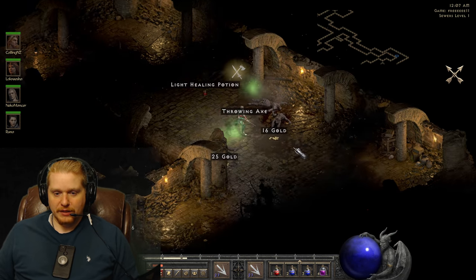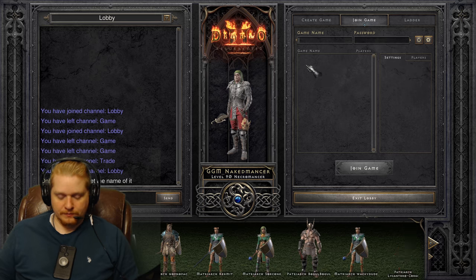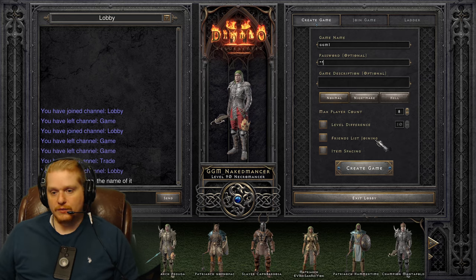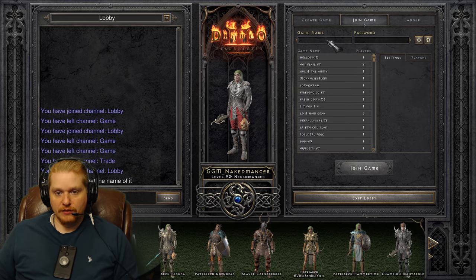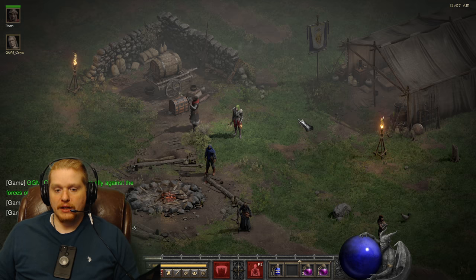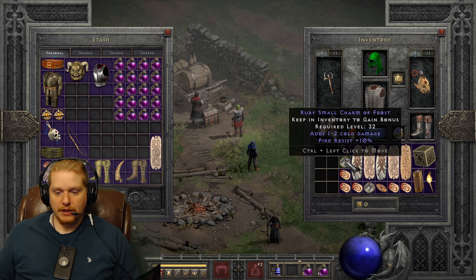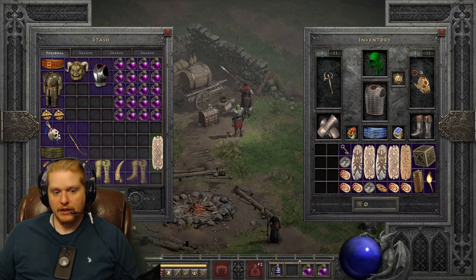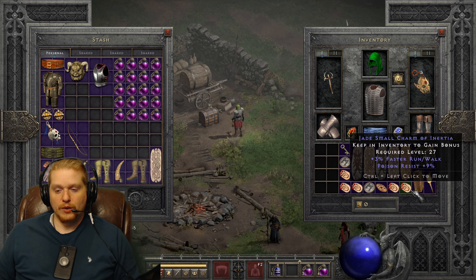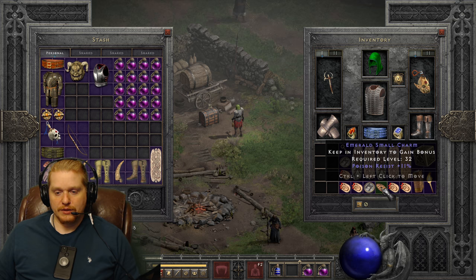There are some other charms we should talk about. All resistance charms are very interesting. Small charms can roll all resistances - you can get an all resistance 5 small charm, an all resistance 10 large charm, and an all resistance 15 grand charm. They are rather difficult to come by. If you happen to find an all resistance 5 small charm, they are really valuable, especially with another effect like faster run/walk. Pretty much any magic find charm above 2% - so 3% and higher - are good to hold on to for small charms.